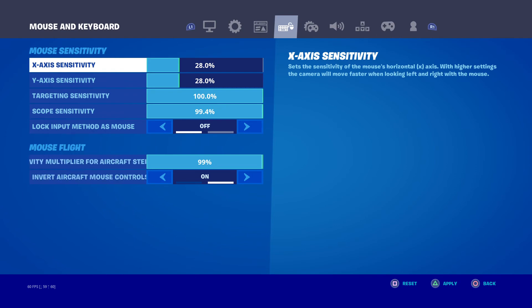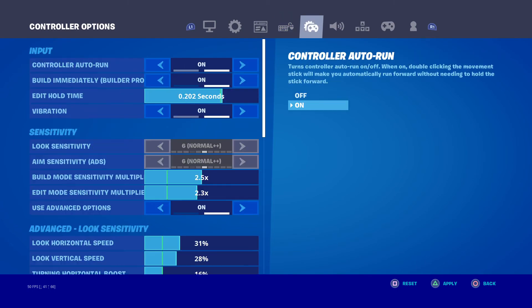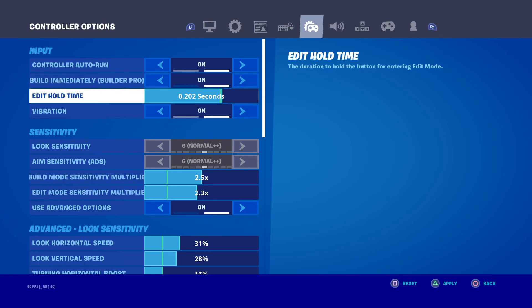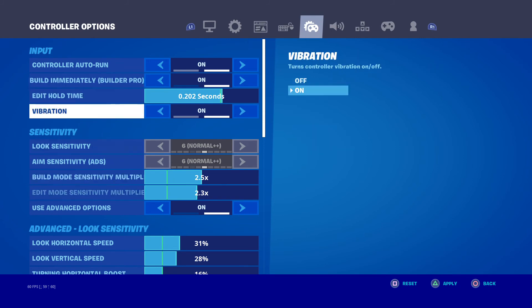Here's my sensitivity. You can see my targeting sensitivity and my scope sensitivity is 17. I play on controller, not mouse. Controller auto is on, immediately build — pro is on. Vibration is on.